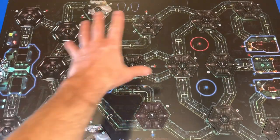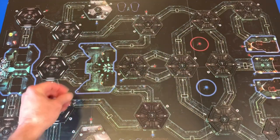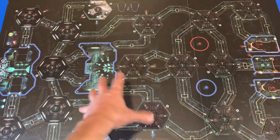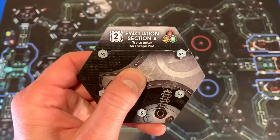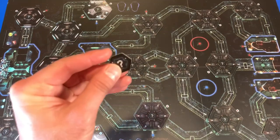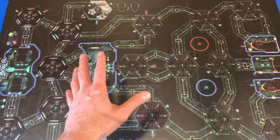I've gone ahead and placed down all our level one and two rooms onto the map and put exploration tokens on each one of them. There is one small difference with this map — you actually know where the evacuation sections are. Evacuation sections A and B are both unlocked from the start, but we still put a token on them in case we go in there first, since we never know what's actually going to be in there.